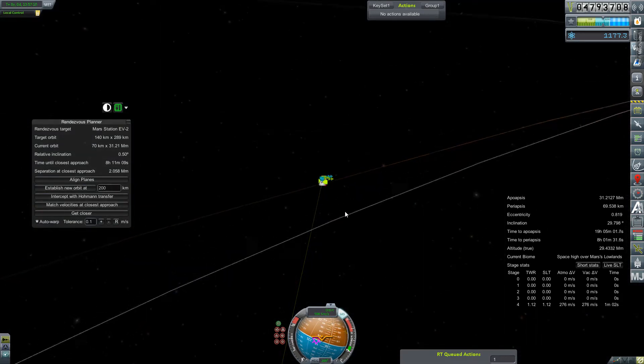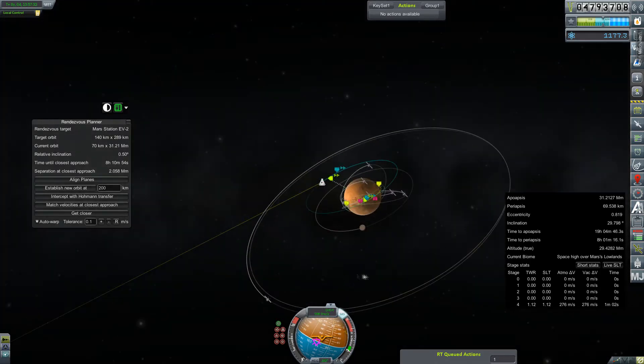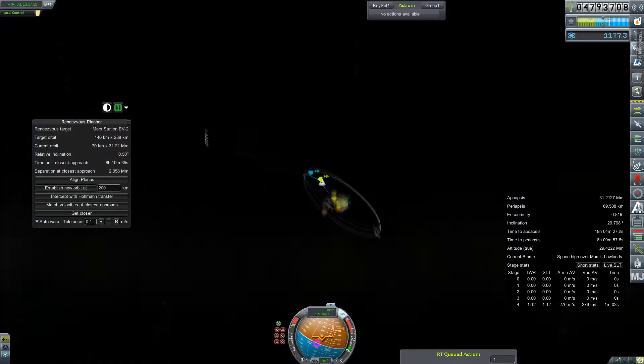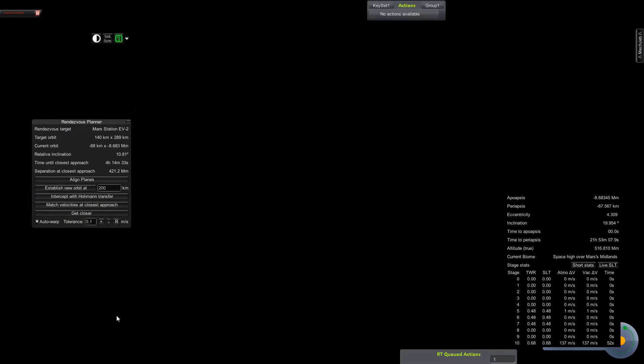We're going to go try to find our lander, but it's not showing up on the map. Of course it's not showing up on the map — that would be too easy. So really the only option is to jump out to the Space Center and then come back.